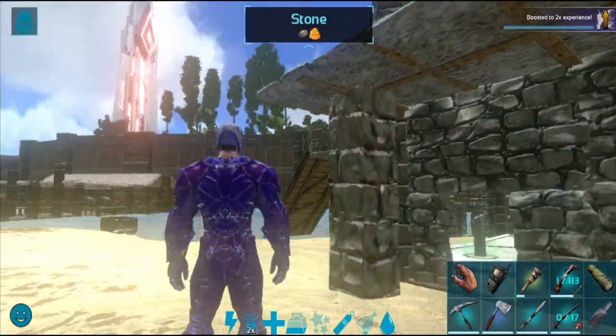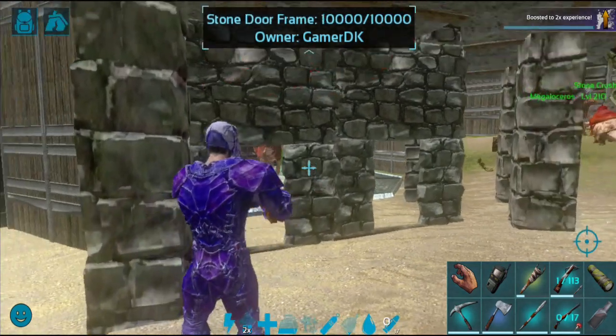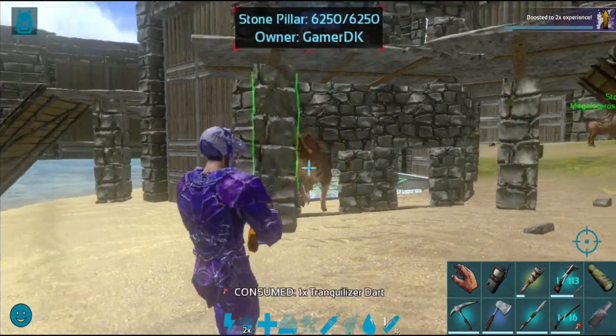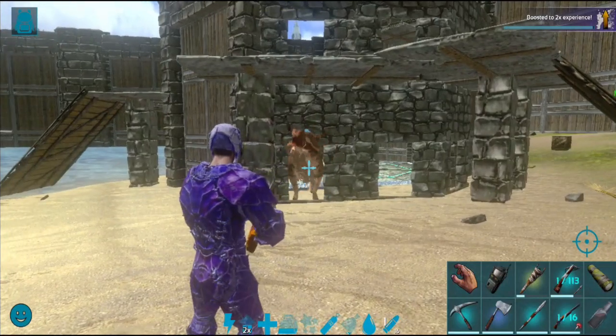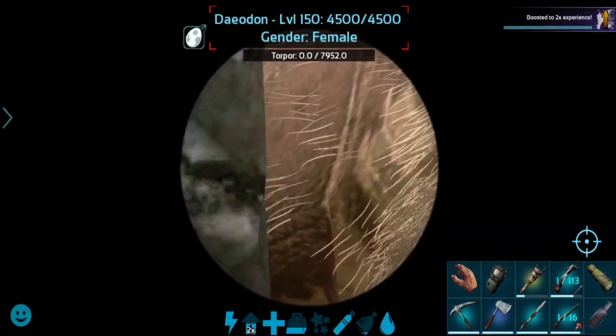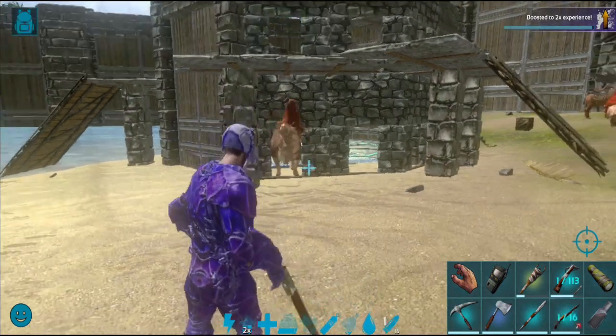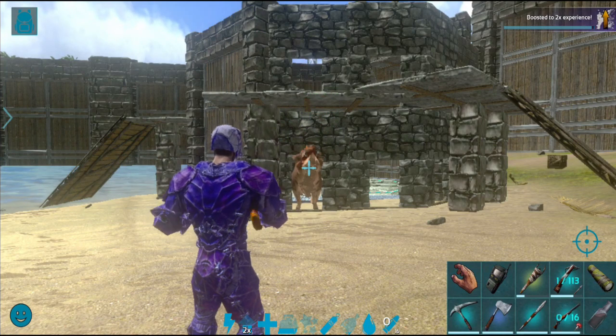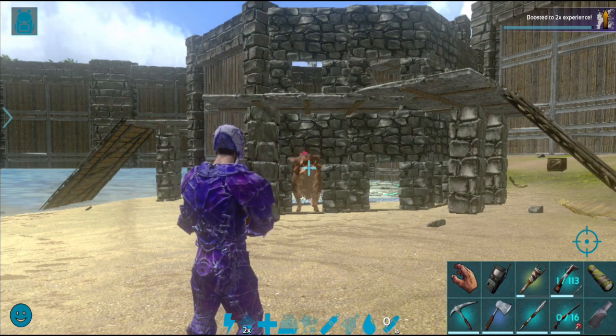Now we are going to pass the animals. We are going to get a topor and use a trank. This is a dungeon animal.